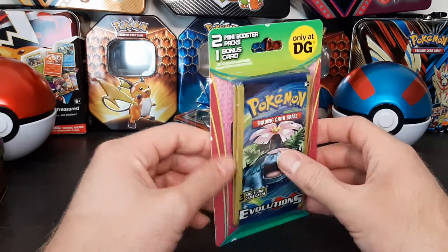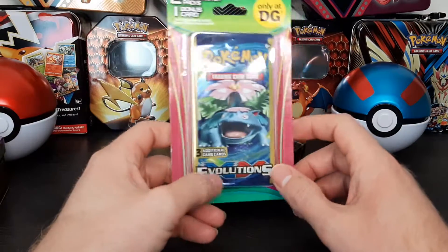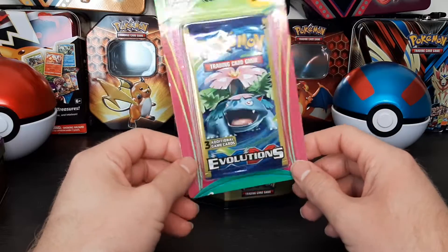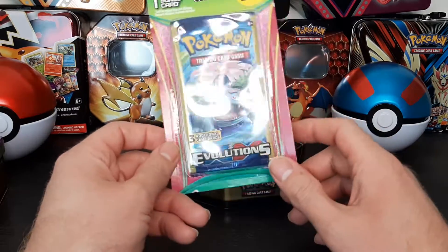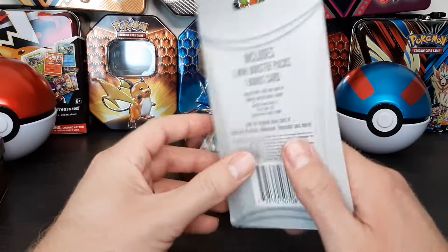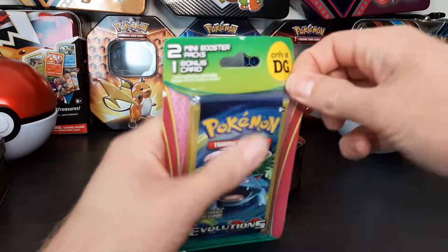Hey everyone, it's Fred again. I want to do this short video — I found this pack of Evolutions at Dollar General. I haven't seen these there before, I think I got pretty lucky. It looks like someone was trying to hide them. It's got two packs, three cards each, and then that bonus card. I'm gonna open it up real quick and show you what's in there.